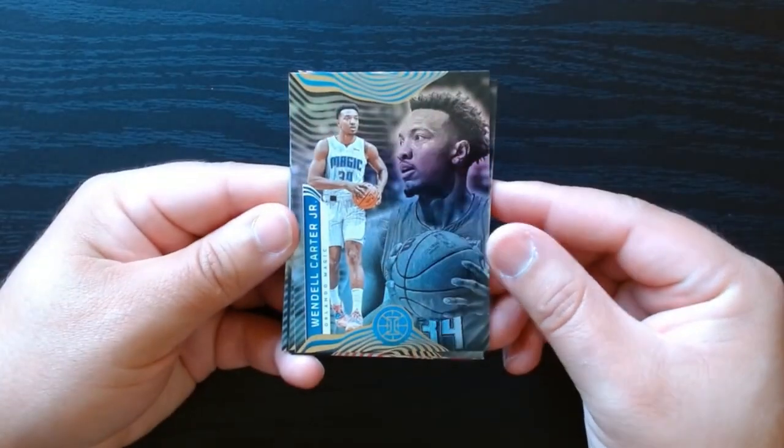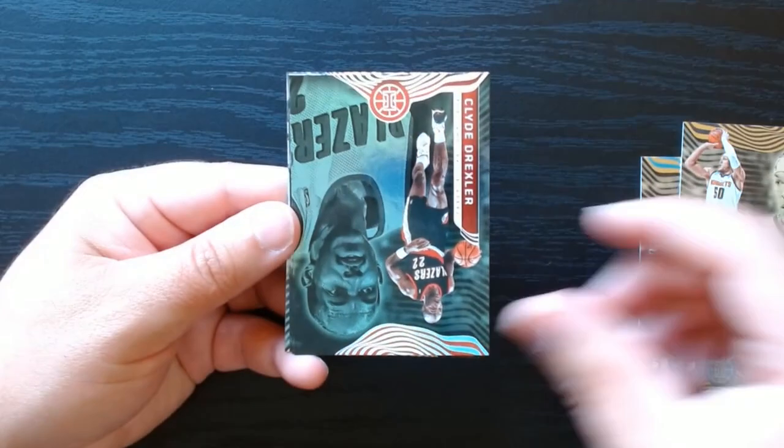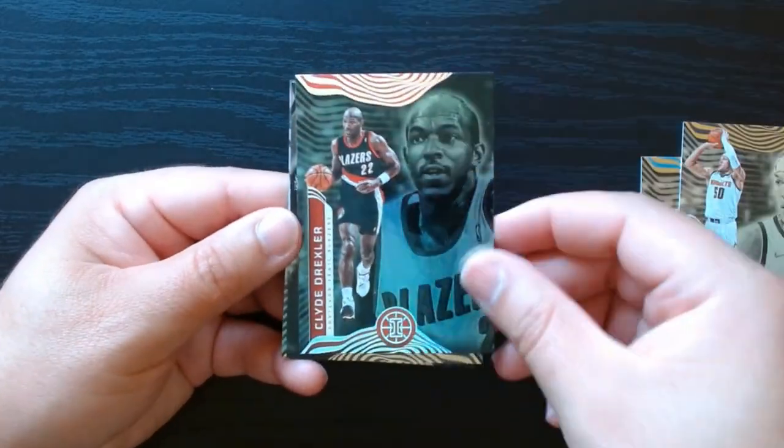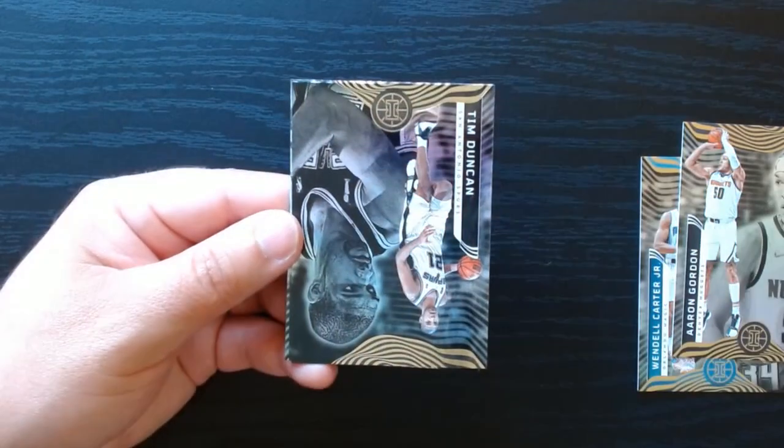In this set we're looking for Cade Cunningham. We got a green emerald of Clyde 'The Glide' Drexler — we'll take it.